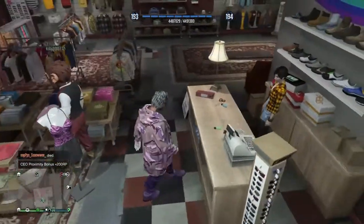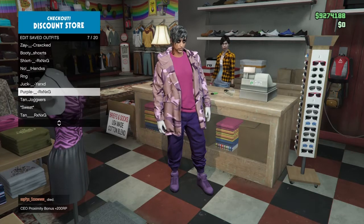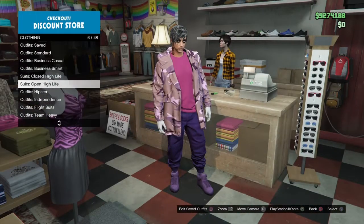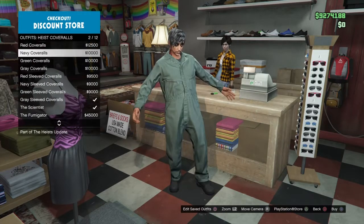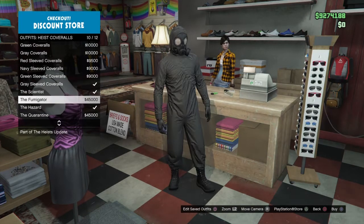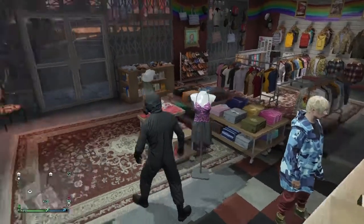Once you do this, go over to the bronze outfits and save this outfit. Then go to clothing, then outfits, go to heist coveralls — you can use any single one of them. The one you pick will determine the mask you have on, so pick one that you like. I'm going to buy this one.